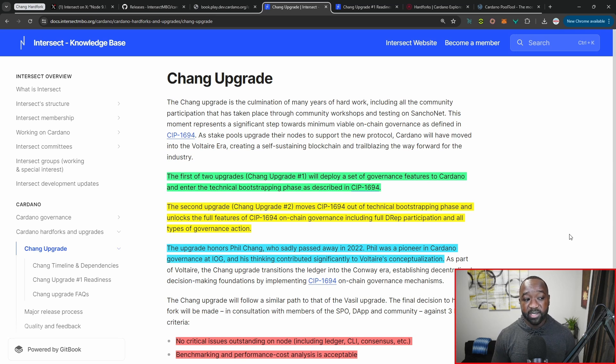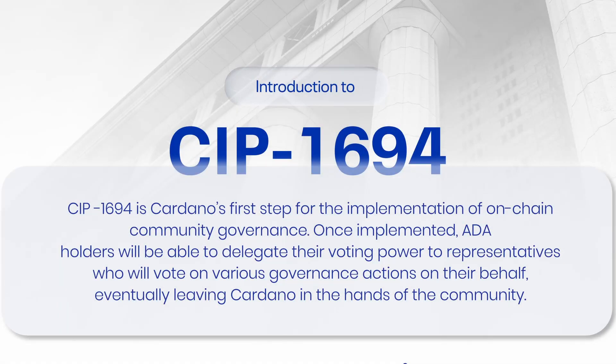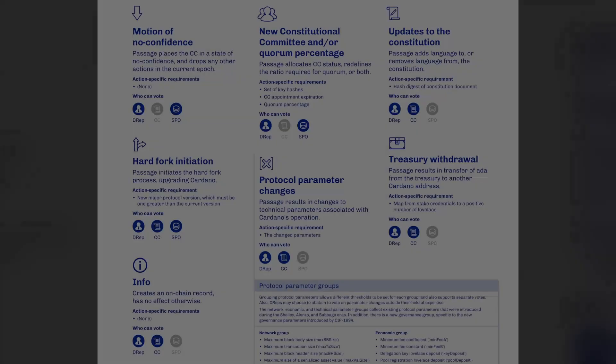What actually turns all of this on is the second upgrade, also known as Chang upgrade number two, which we don't have a timeline for yet. Once we get done with number one, we should get more information about upgrade number two. This moves the protocol out of the technical bootstrapping phase into full-fledged CIP-1694 on-chain governance with full DREP participation in all available governance actions.